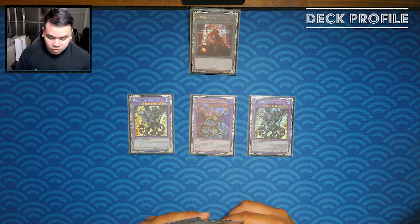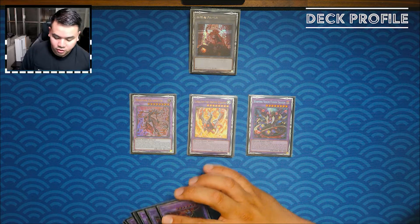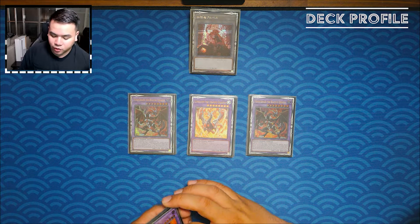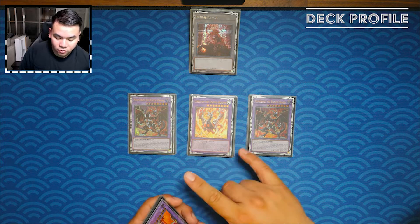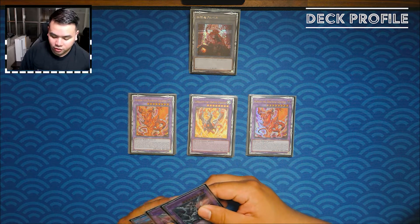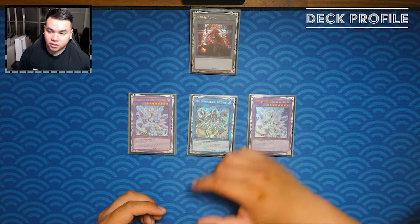Moving on to spells — pretty standard build. Triple Branded Fusion, and this is the Fright Fur variant so it includes Polymerizations. Triple Branded Opening is really good to dump off Albion; even if you get it in the graveyard you have destruction protection for your fusion monsters. Triple Branded in Red — you go to three if you play the pure variant or Fright Fur variant. The Branded Lost is the deck's own version of Magical Meltdown.